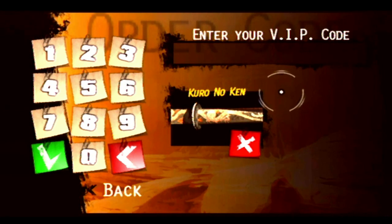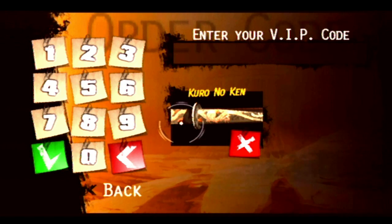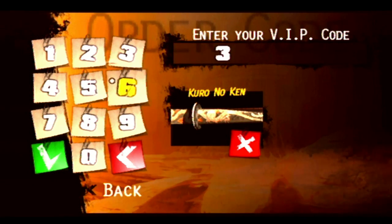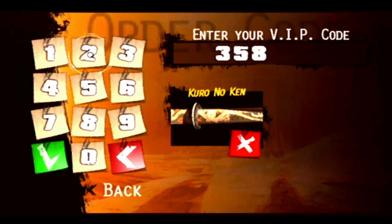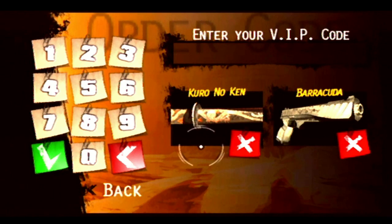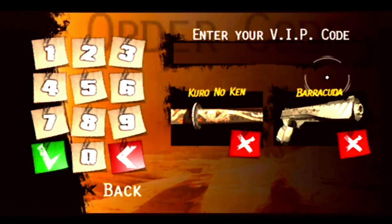Now that we got the two swords out of the way, probably next recording set I can try the Nihonto Hana and see how that works. Without further ado, let's go ahead and try our two guns. God, I hope I don't have to buy them — I hope they're free, because I have enough money troubles as it is in this game. Alright, so the first gun code is: 3, 5, 8, 2, 8, 8, 0. Congratulations!